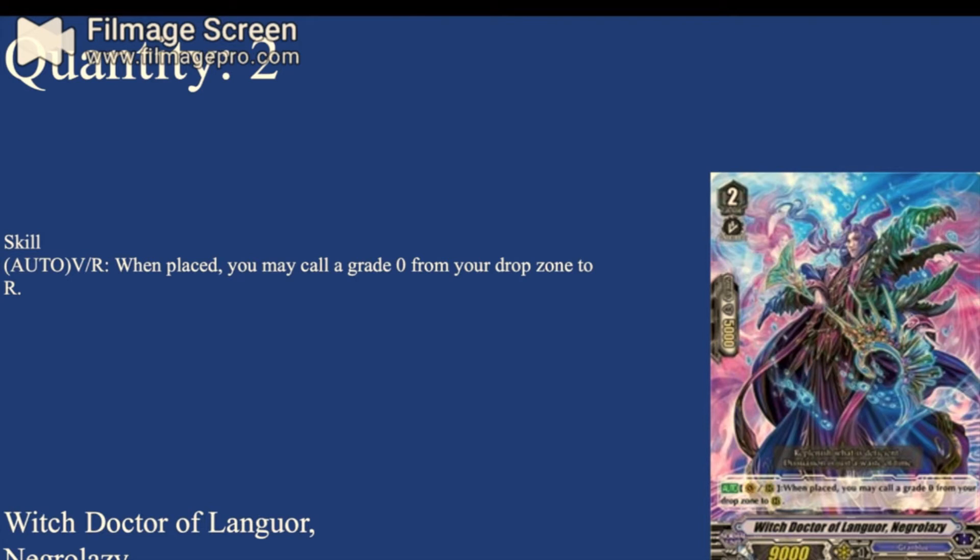Two copies of Witch Doctor of Lagorre, Negro Lazy — 9K base, 5K shield. Auto Vanguard or Rearguard: when placed, you may call a grade 0 from your drop to rear. Since Night Runner is a grade 0, you can call Negro Lazy, get back Night Runner from your drop, and use Night Runner's skill. Or if you have Night Crow in drop, you could call Negro Lazy, get back a trigger, use Night Crow's skill to soul blast 1, kill the trigger, and bring itself back. It's not the best card since it's a non-place, but it combos well — two copies.